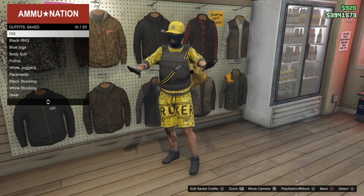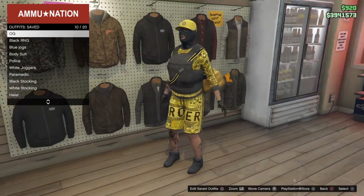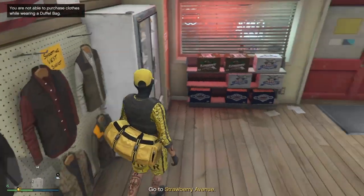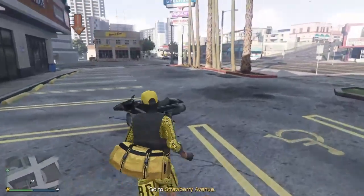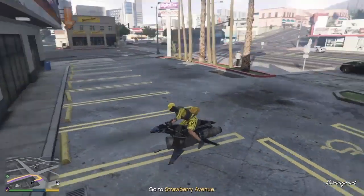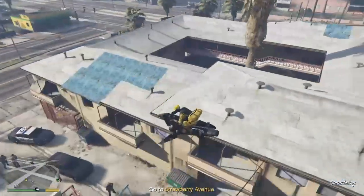Go to your saved outfits and find the one you want to use. Go ahead and equip the outfit you want the badge to be on. Once you've done that, make your way down to the marker to get the badge.